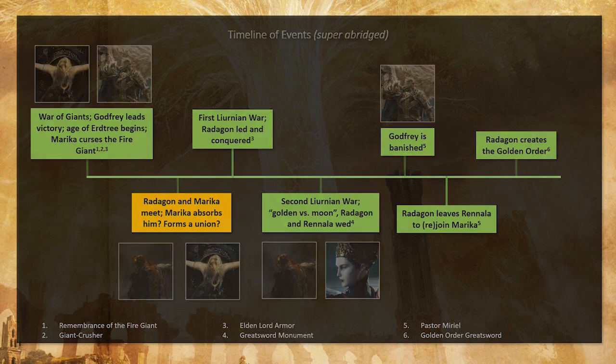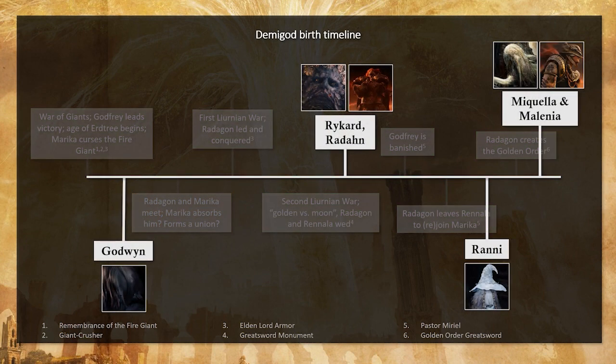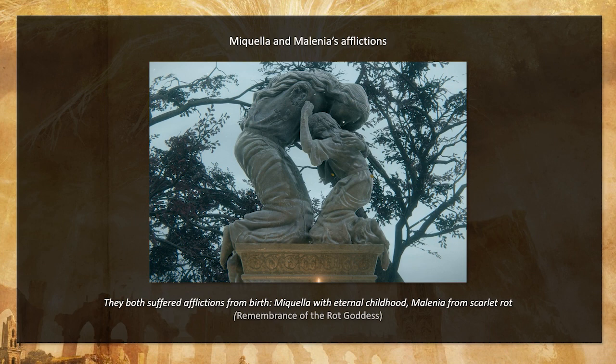I stuck all the kids in here because I wanted to visually see where they came into creation. I put Godwin far back because of Godric — this gives Godwin's lineage enough time to develop into Godric. Speaking briefly on Mikla and Melania's afflictions: they both had birth defects. Mikla was afflicted with Eternal Childhood, and Melania with Scarlet Rot. I was wondering if this was a side effect of one god splitting into two entities and then procreating that way — that's diluting. This is supposed to show that's not the most ideal way for an Empyrean to come into being, and that's why they're cursed. But I could be wrong about this — I could be wrong about 90% of this.